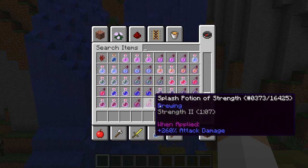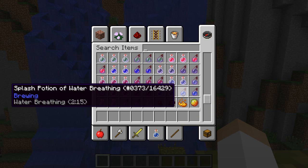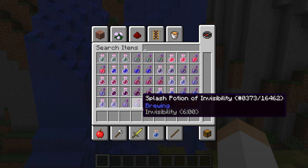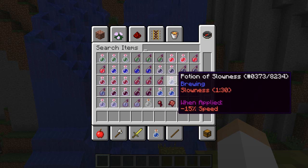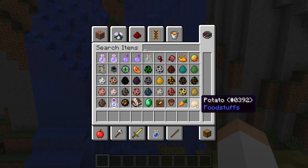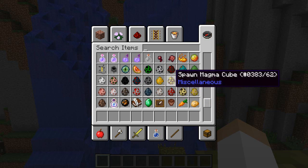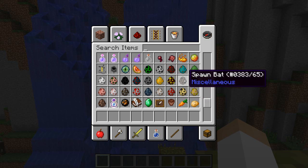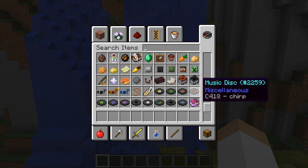They've added a new potion — water breathing. I think that was about it for the potions. We don't have any new monsters. I think they added in bats for eggs now, so you can spawn your own bats into your worlds. Other than that there's nothing really different there.